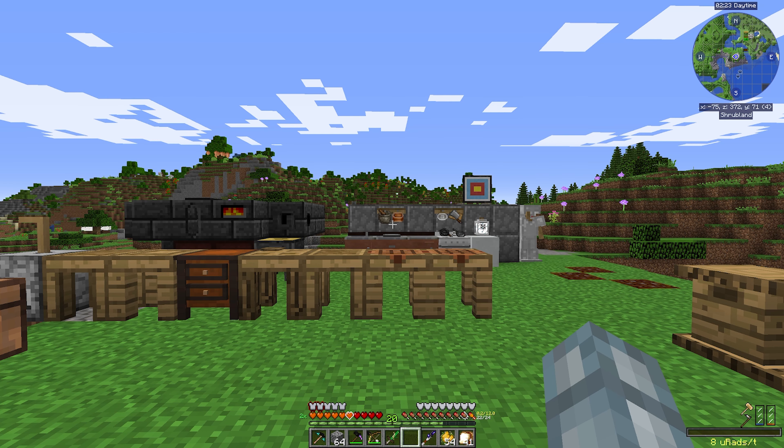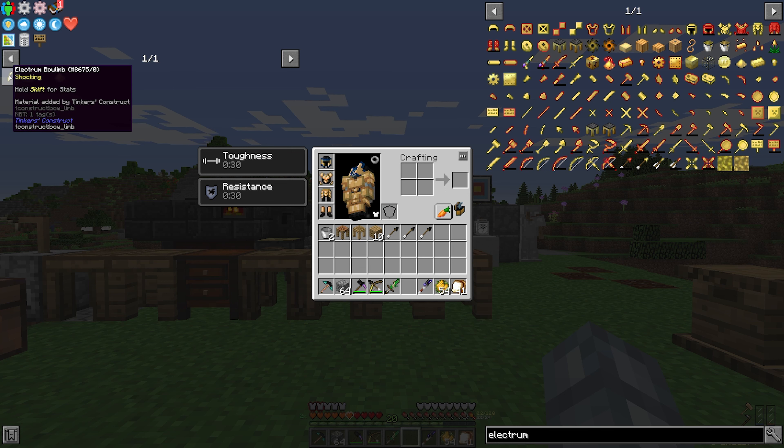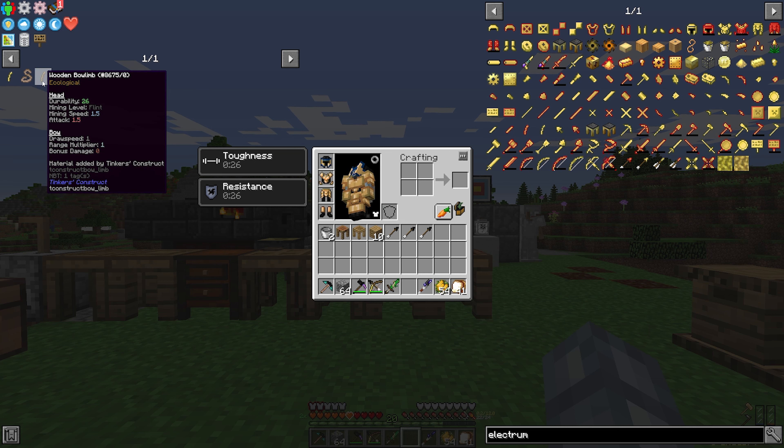I realized that we still don't have a ranged weapon and we'll need one on our travels, so I decided to craft myself one. This is a wood electrum shortbow and it's made out of three parts: a bow limb made out of wood, another bow limb made out of electrum, and a hemp fiber bowstring. The electrum bow limb provides a really fast draw speed of 0.67 seconds, which is very fast. The wooden one provides a draw speed of 1, but it also has ecological traits, so the bow will be self-repairing over time.